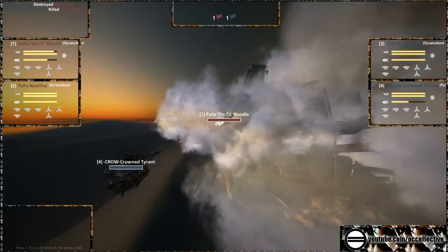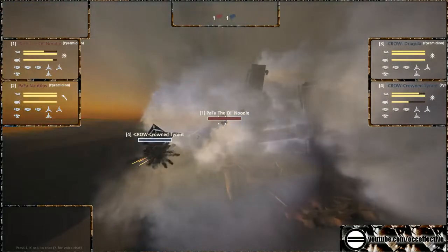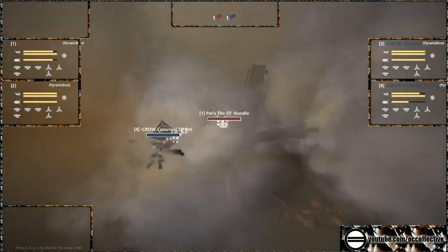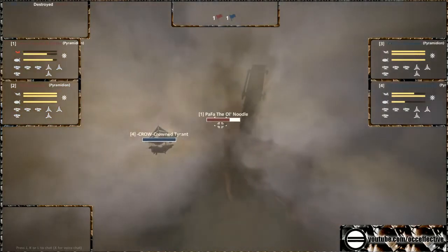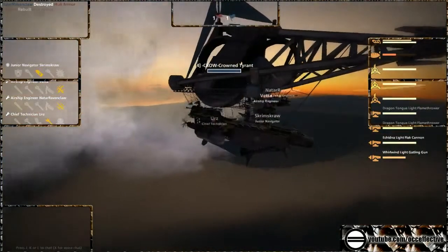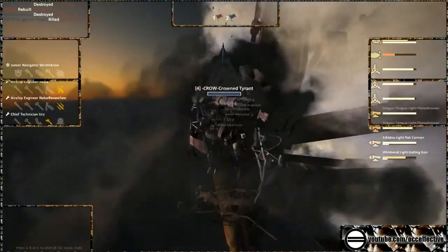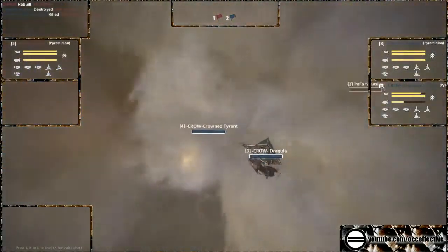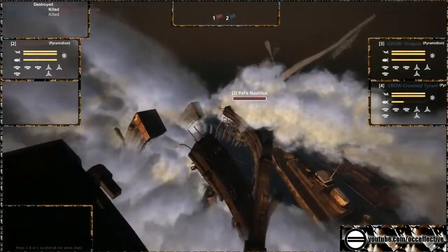Crowned Tyrant's balloon currently at half health, currently getting no shots on the Crowned Tyrant though, only now just unloading. So much damage shared between these teams. Damn, what are the guns on the Crowned Tyrant? It comes to the Noodle — and down goes the Noodle. Very nicely done from the Crowned Tyrant. Nautilus needs to try and group up with his ally here.